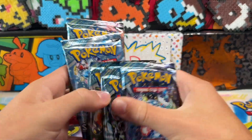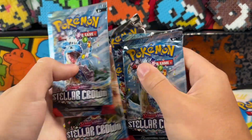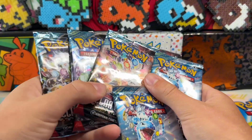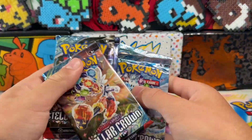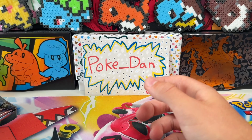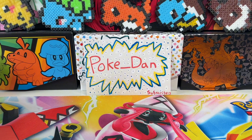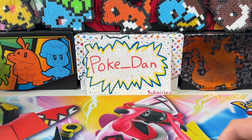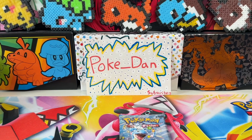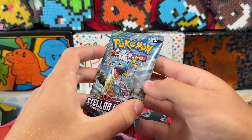Alright, so we have six packs. Booster bundles are probably my favorite product. With elite trainer boxes you get a lot of nice packs but you also get some other stuff — in my opinion garbage — like I've never touched any of the dice or chips or anything from elite trainer boxes. The promo card's nice but that's about it. Alright, first pack — Lapras — adjust my light. If you pull that, that'd be very very sweet.